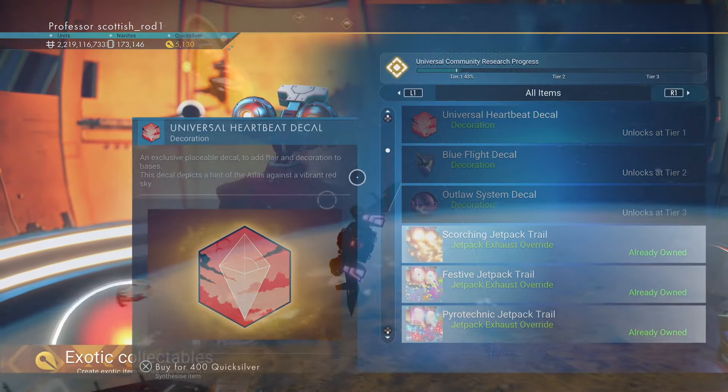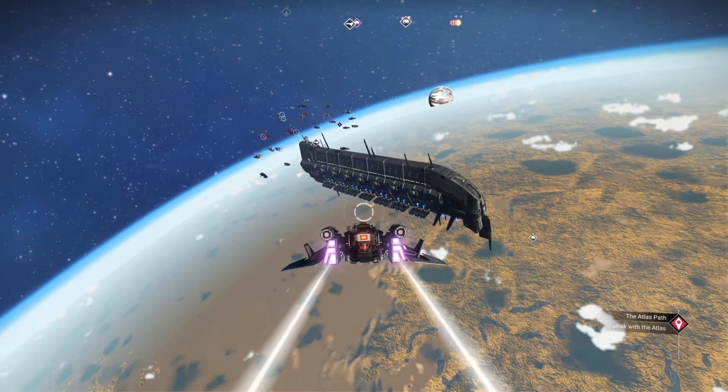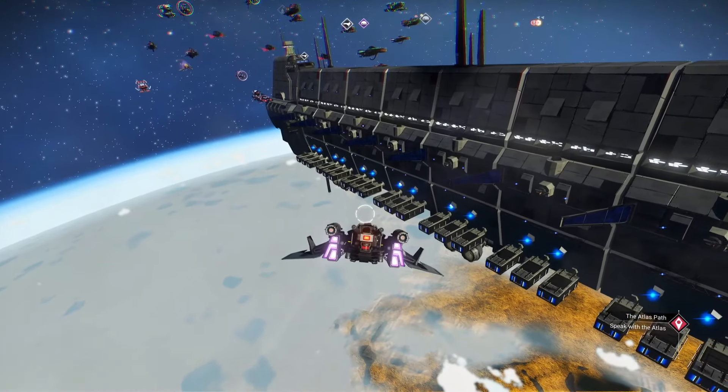A nice selection of freighter module parts for the living freighter, a sentinel freighter, and a pirate freighter. And as the freighter module parts are scaled for rarity — from common, easily found, up to S-class, and of course the exotic drops.